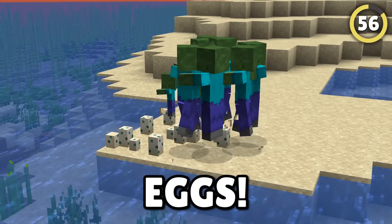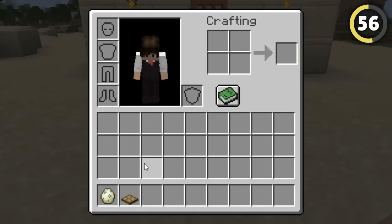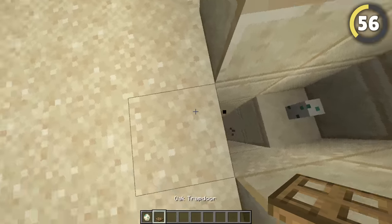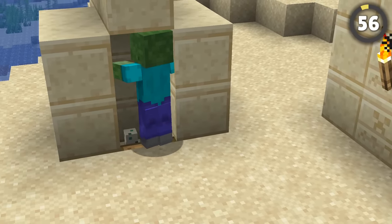Everyone knows zombies love — or hate — turtle eggs, but you can actually use this to protect your base. With just a single turtle egg and a trapdoor, you can create this super simple zombie trap that will kill every zombie nearby for almost no cost.